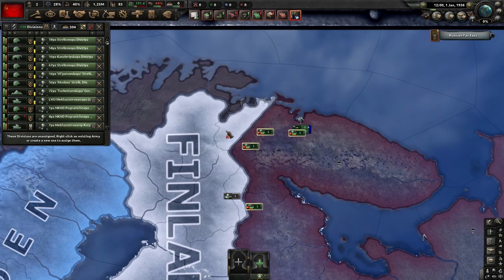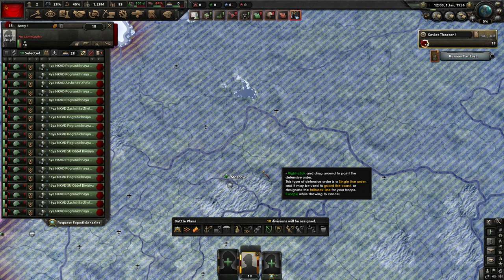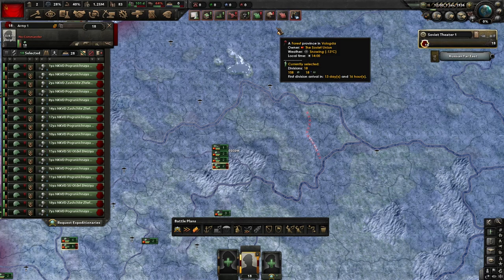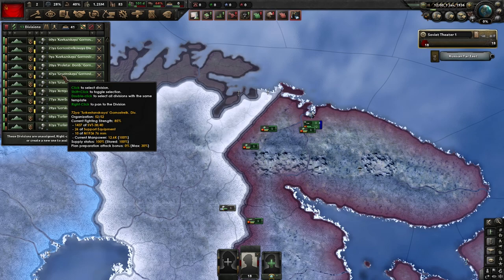So let's go ahead and deal with those first. Hold down shift, left click, then double left click onto the NKVD units. Hit the plus mark, then draw a fallback line between these two rivers right behind Moscow. That's where they are going to be for the time being, because we cannot transfer them over to being regular infantry yet. So until we can do that, let's put them there.